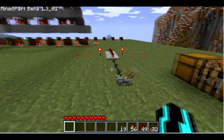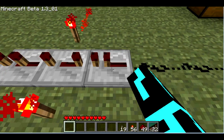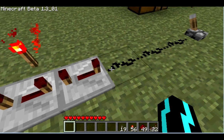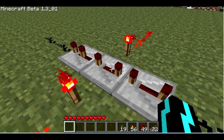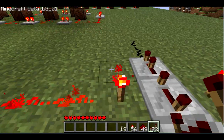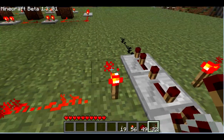Using the redstone repeaters, each repeater can be adjusted by right clicking it — one, two, three, and four different positions. Each position gives you a 0.1 second delay, so the most any single repeater can give you is 0.4 seconds, from the time it receives the signal on the back end to when it sends out the signal on the front end. And like with a lot of everything else you place in the game, it's all based on the direction you place it. If you're facing this way and you set it down, the receiving end is going to be closest to you and the output is going to be away from you.